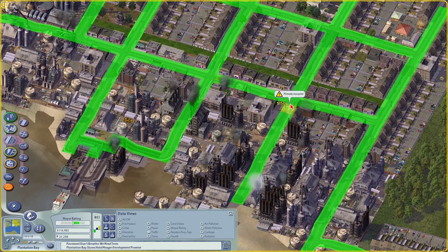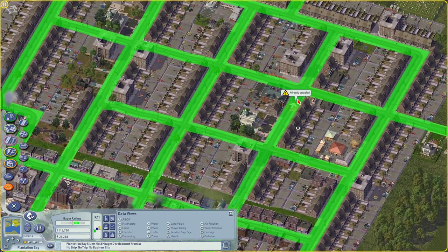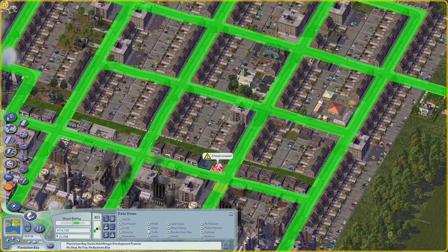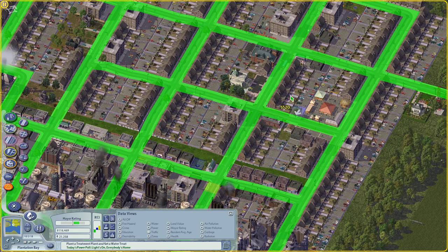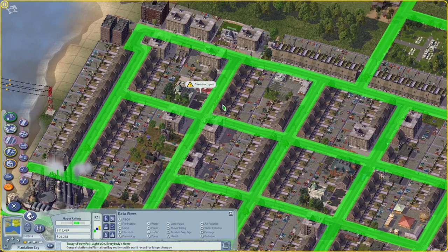We'll place some bus stops along this kind of main drag here. One thing to keep in mind is that in this game, sims will walk about six to eight tiles. When you're placing your transit, if you're imagining that people are going to walk to the bus, take the bus, get off at the other end and walk - you want every residence and every workplace to be within six or eight tiles of a bus stop.